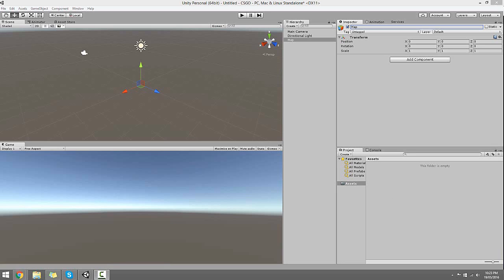What is up guys, welcome back to another video. Today we're going to be doing — I guess you could call it — making CSGO in Unity. If you don't know what Unity is, it's a game programming software where you can program games. And if you don't know what CSGO is, then I don't know why you subscribed.